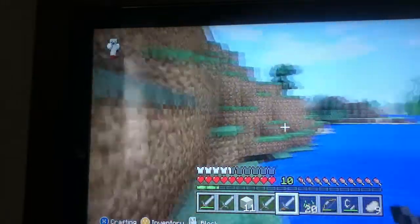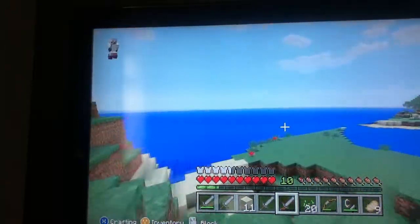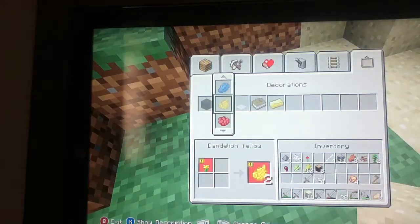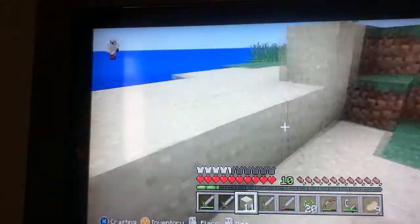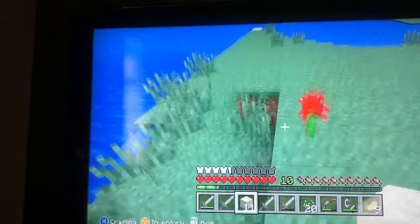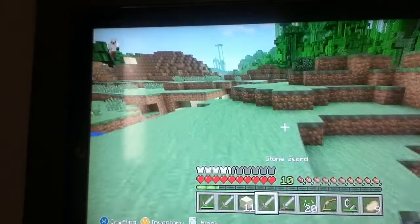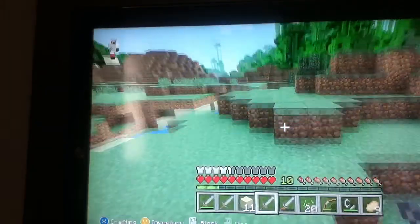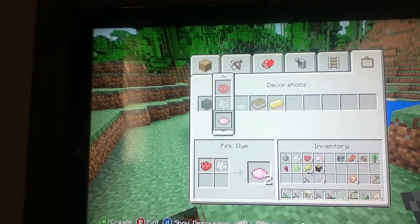So we can craft the pink dye. I've got some roses — let me craft all of the bones into bone meal, then we get lots of pink dye. So I just need to gather all of these roses up, then craft all of these into rose dye, and them into bone meal, so then we can get quite a lot of pink dye.